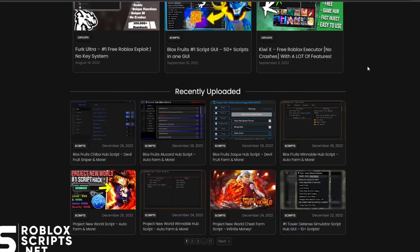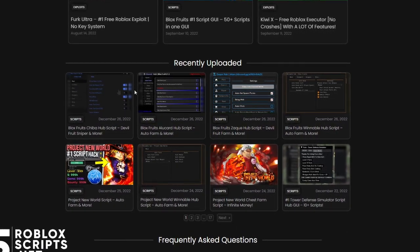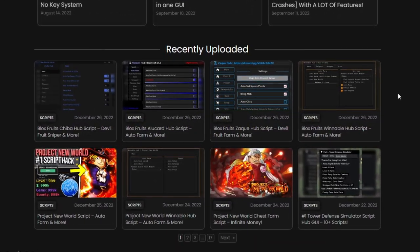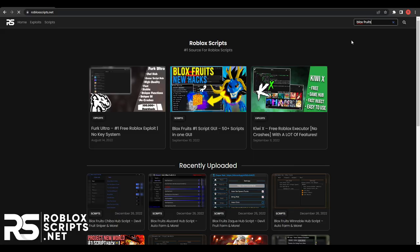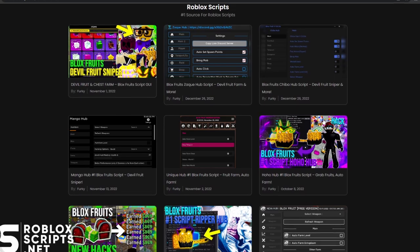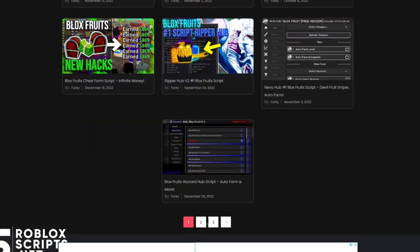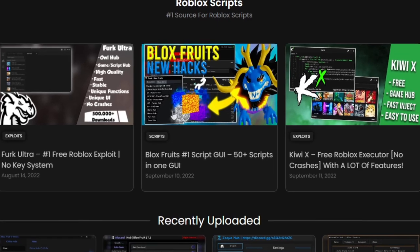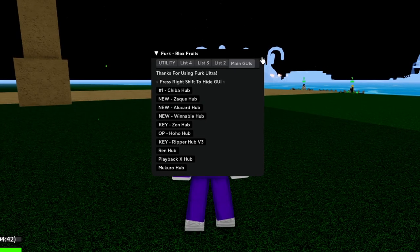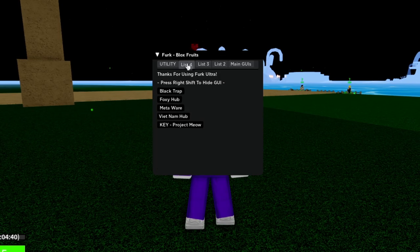If you don't want that, I've uploaded four new scripts you can download individually, or you can go to the search bar at the top right and search for Blox Fruits. Once you enter, you'll see all the results — there are a ton of GUIs across multiple pages. But if you want every single GUI in one hub, download the one in the middle on the home page.